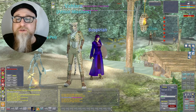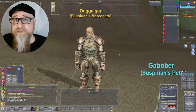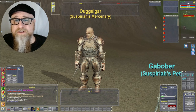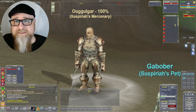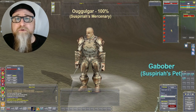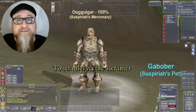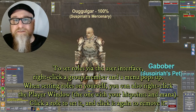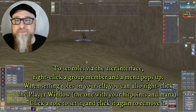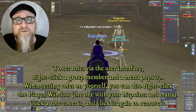Tip number two: when using mercenaries, instead of getting a priest class like a cleric mercenary to heal you, try getting a tank instead and make sure that you use the roles. Roles means you set the tank to be the main tank and set yourself to be main assist. I may have to explain this in more detail in another video, or you can try to Google it.